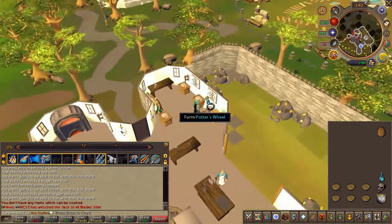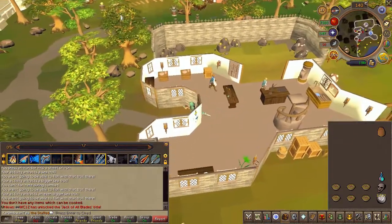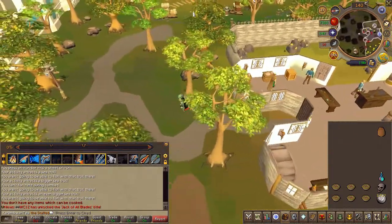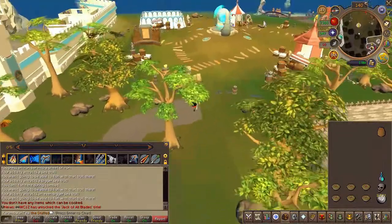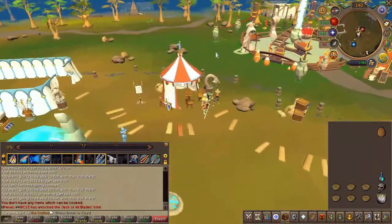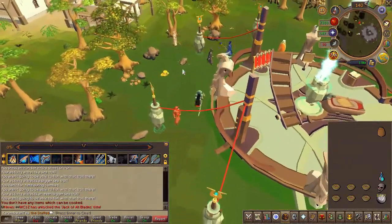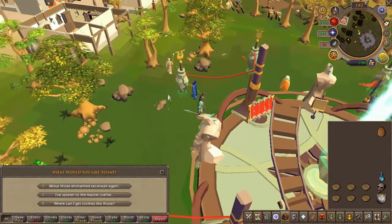For the last time, head back to wizard Mortifier to the east. He'll teleport you to the fishing colony. Choose the second chat option.